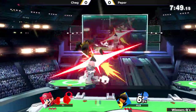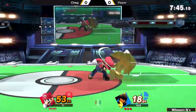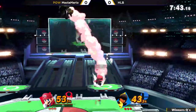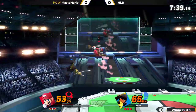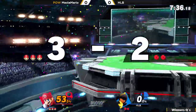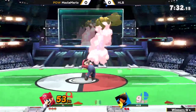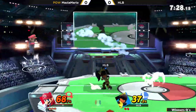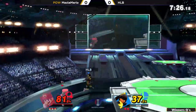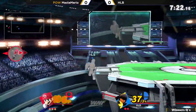HLB rocking the Mii Brawler right now. He was known for being one of the more dominant Jigglypuff mains in Smash 4. But in this game, he still plays Jigglypuff, but he's taken a liking to Mii Brawler. And as I was talking, the up air comboing into the forward air netting Mastamario that first stock. Jump is gone here, the back air — all right, he's out of here, curtains.